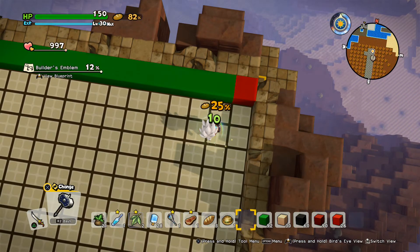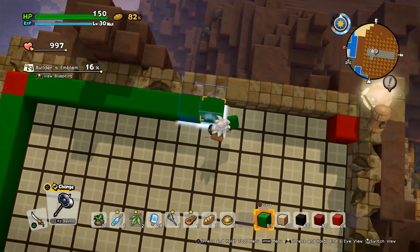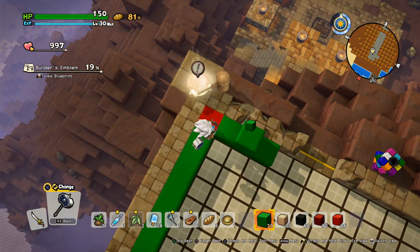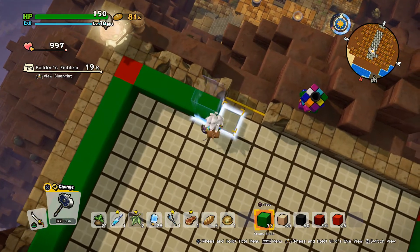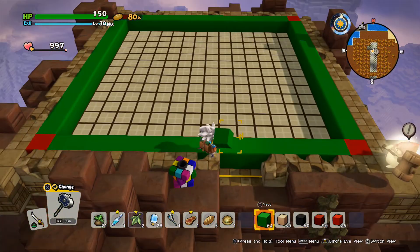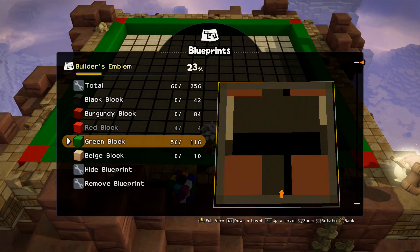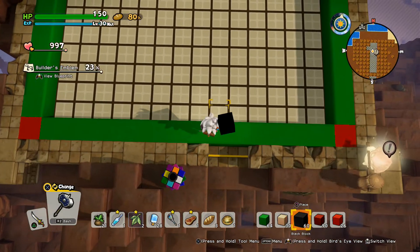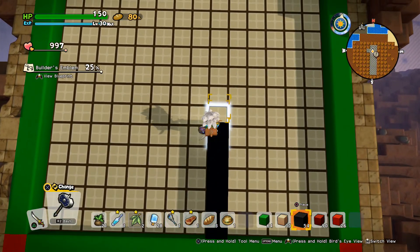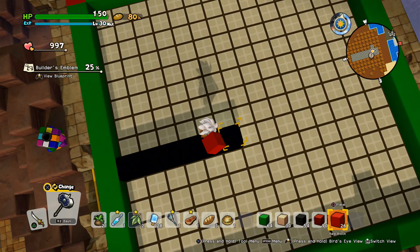Seriously, that gets on my nerves having to eat like this all the time. It's a wonder this builder doesn't get fat. There we go. So now we're going to make a bunch of black blocks here, here, here, here, here, and here. And then the next three out are going to be burgundy blocks.